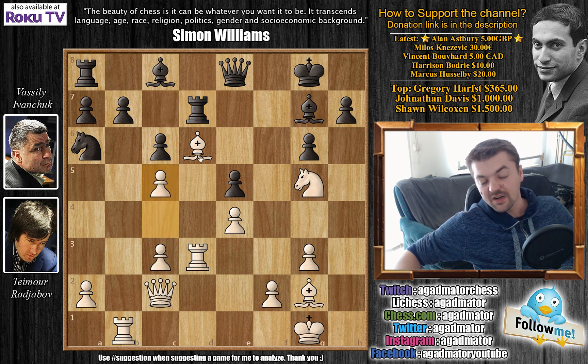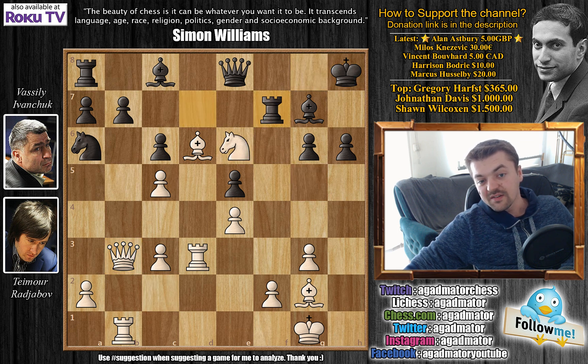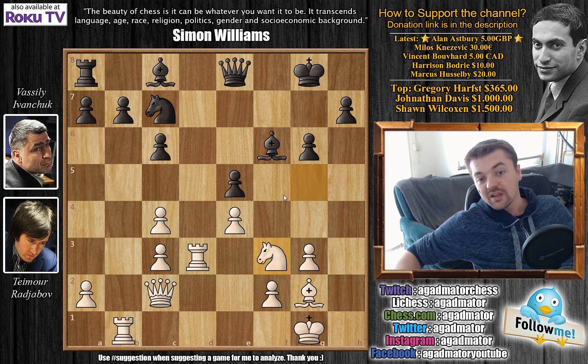If black goes rook to d7 now, c5 comes again — the bishop is beautiful on d6, and queen to b3 is an idea. For example, h6, queen b3 check, king moves, knight to e6, rook to f7 attacking the knight, bishop to h3 — a beautiful position for white, a slow death for black. So after bishop to d6, Ivanchuk instead plays bishop to f6, attacking the undefended knight on g5 and offering a piece. If bishop captures, then knight captures — the bishop pair will compensate for Rajabov winning the d-file.